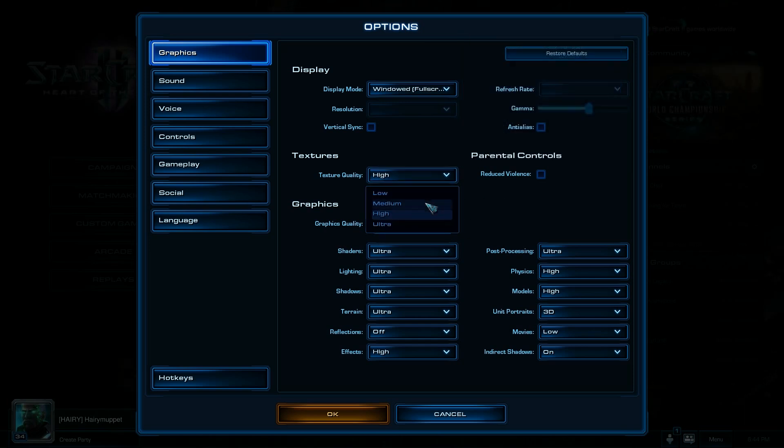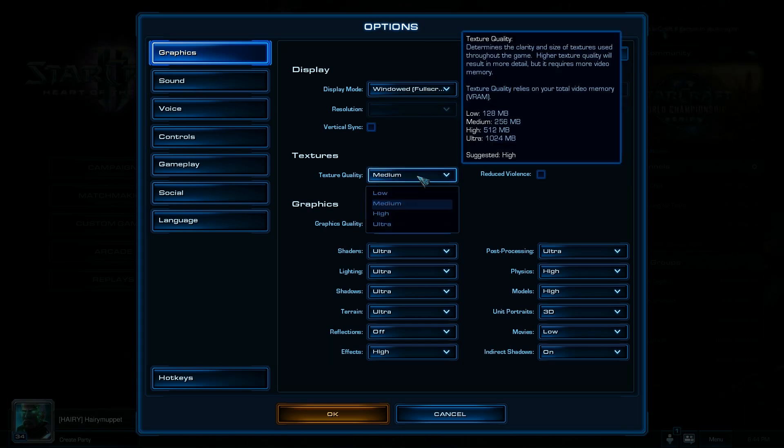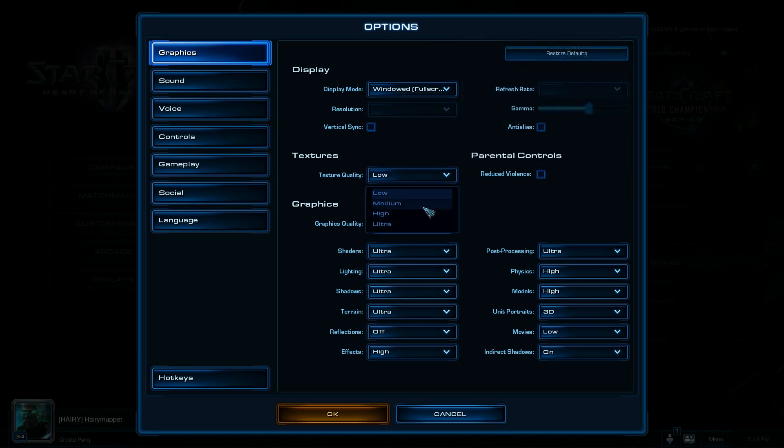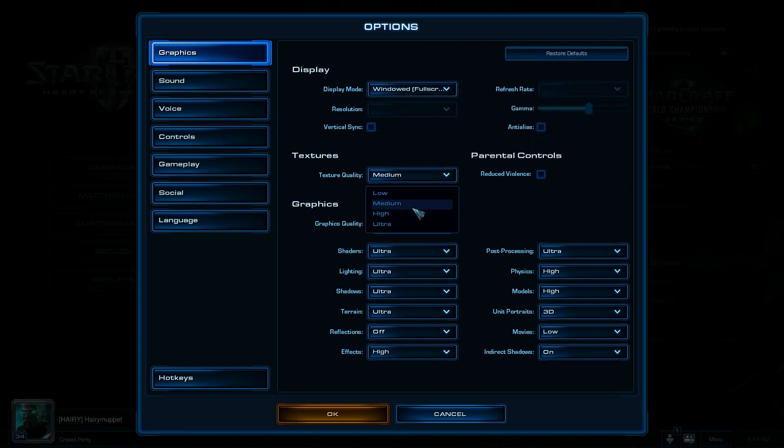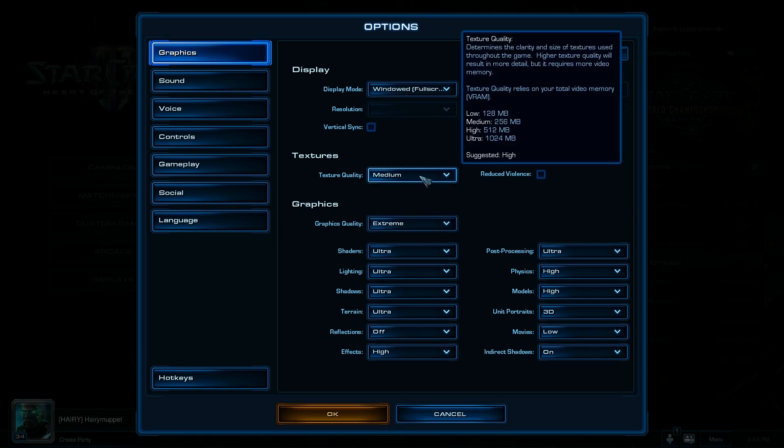We're going to start off by setting texture quality to medium — this doesn't actually affect the overall graphics quality dramatically, but we'll set it to medium. I'll start by talking about my computer: I've got a quad-core CPU at about 2.4 GHz, 4GB of RAM, but I'm on a 32-bit machine so about 700MB of that just disappears.